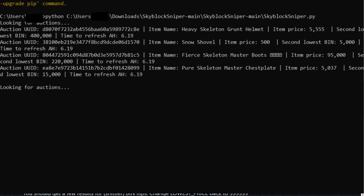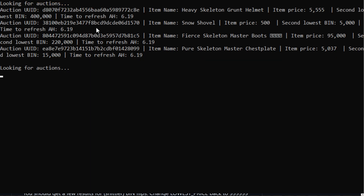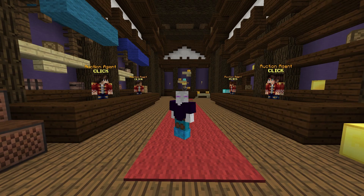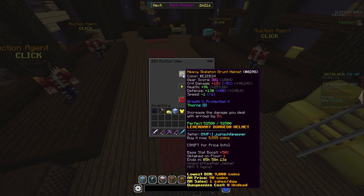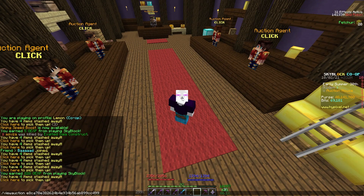You'll see it starts looking for auctions and it's going through quite a lot of items. It says that when it detects something good, it will beep, and then the buy command is automatically put into your clipboard. You can go back into Minecraft and once you hear that beep, you just paste it in.